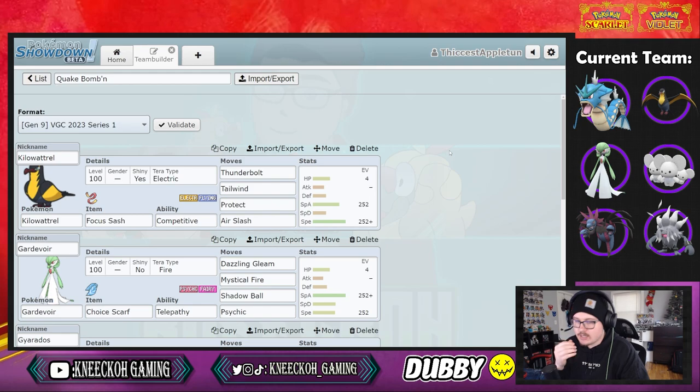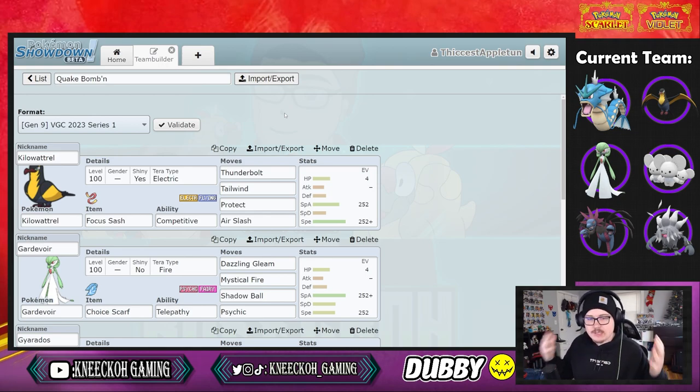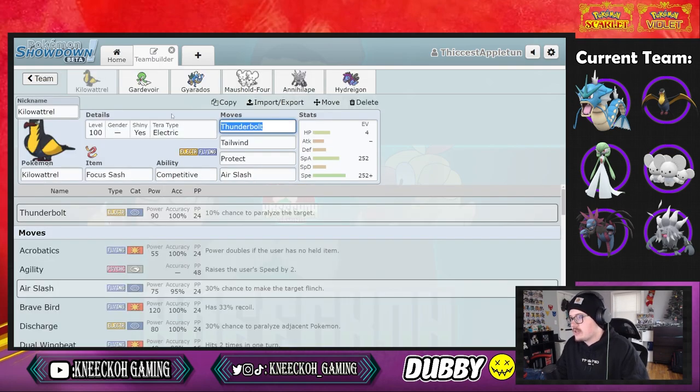I've dubbed this the quake bombing team, because it features both a Gyarados with earthquake as well as a Maushold with population bomb left, right and center. This is a super fun team that I've had a lot of success with on the Showdown ladder.